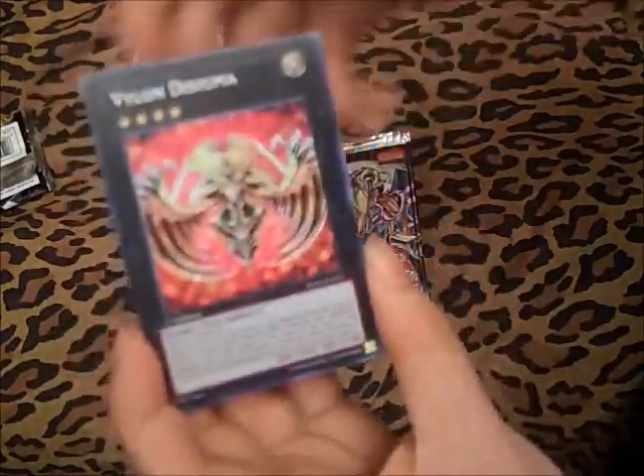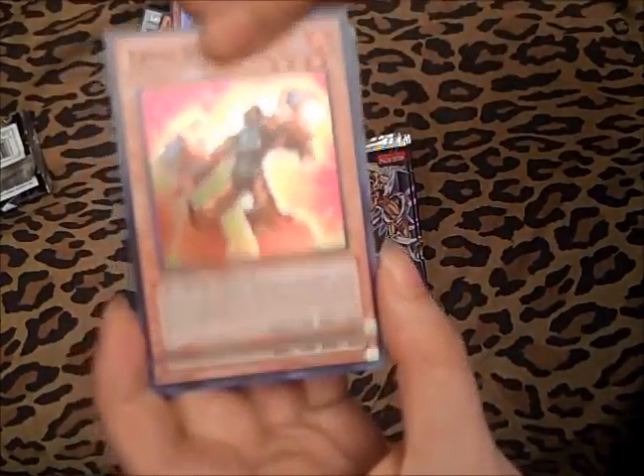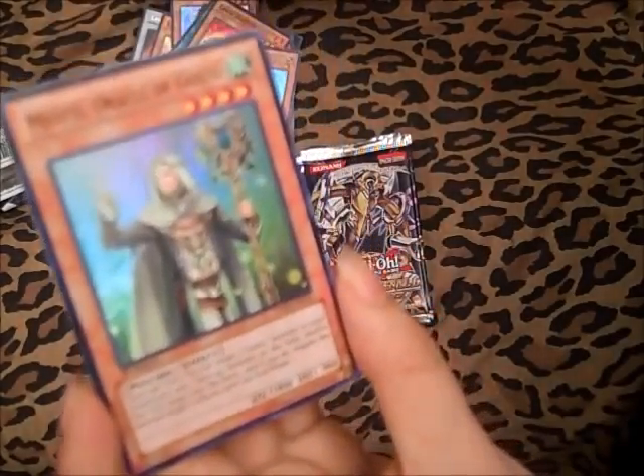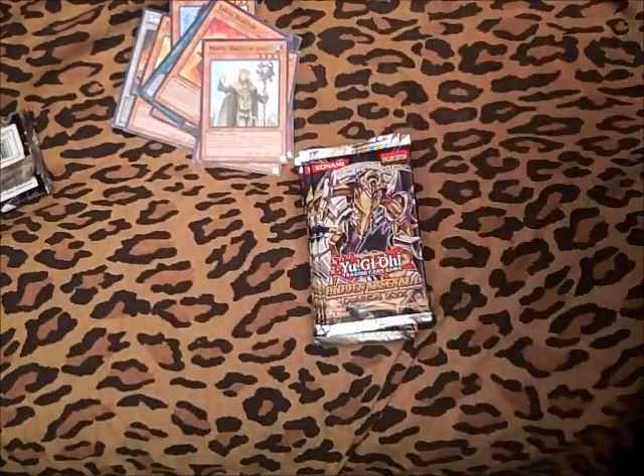Whirlwind of Gusto. Laval Blaster. And Vylon Sphere — oh, one more Vylon Sphere. And Musto — I don't really know anything about the Gustos — Musto the Gusto.